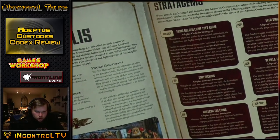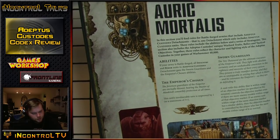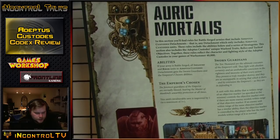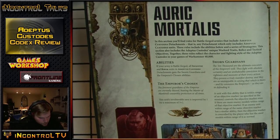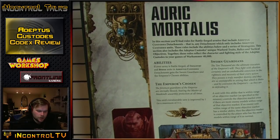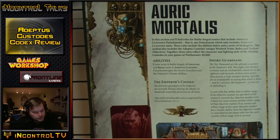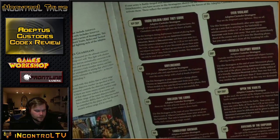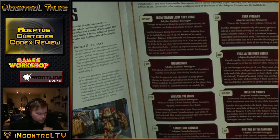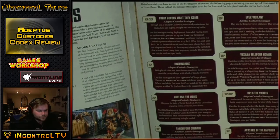Their special rules: Emperor's Chosen is the rule where they improve their invulnerable by 1 to a maximum of 3+ in a pure detachment. Sworn Guardians means all Custodians infantry and bikes have Objective Secured. Almost anything you put on an objective has Objective Secured. A lot of people downplay Objective Secured - it's not what it was in 7th - but it's very powerful. If Custodians didn't have this it would be a real big problem, so it's incredibly intelligent that it's spread all over the army.